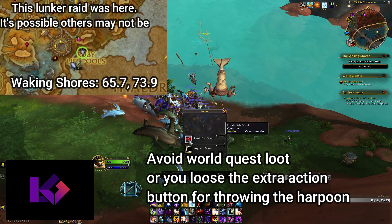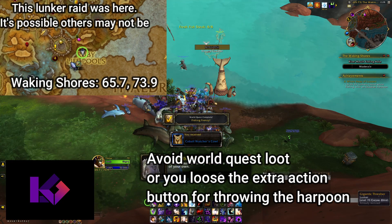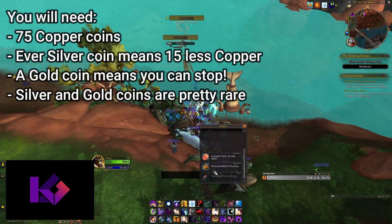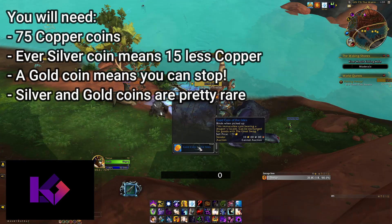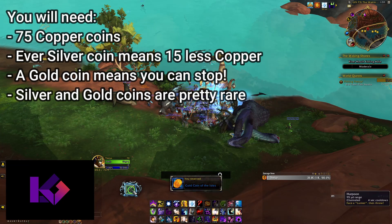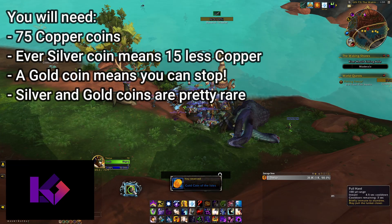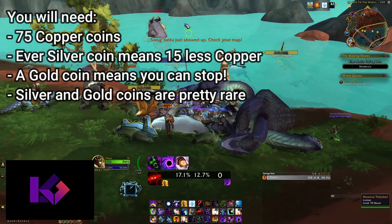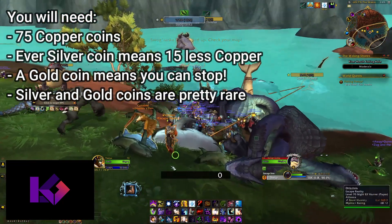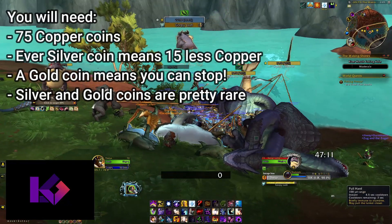Your next goal is to obtain a Gold Coin of the Isles. This is accomplished by being very lucky and fishing one up, or by getting 75 copper coins and buying silver, then gold coins. This is best accomplished in a Lunker raid. These raid groups are typically found near the fishing hole, which shows up on the map. You do not actually need to be in the raid group to benefit from one. If you loot a gold coin, congrats, you're done! For every silver coin you loot, that is 15 fewer copper coins you need to get. If you don't loot any gold or silver coins, you will need to get 75 copper coins.